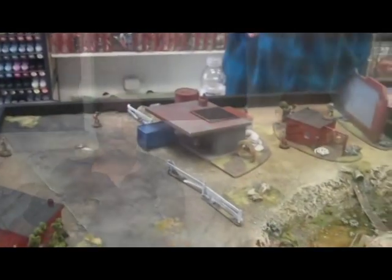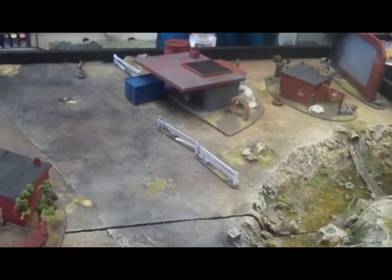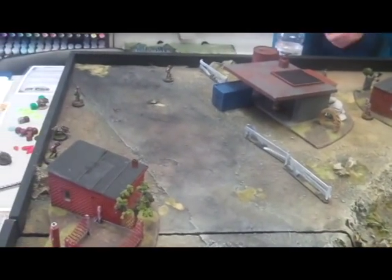Tell me about the attributes in Wreckage. There are eight different attributes: action points, movement, shooting, fighting, nerves, wits, renown, and power.